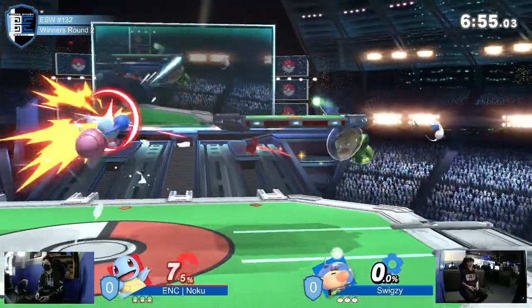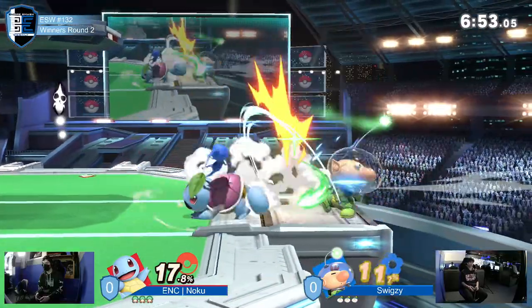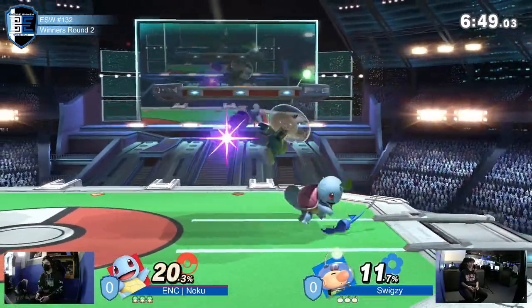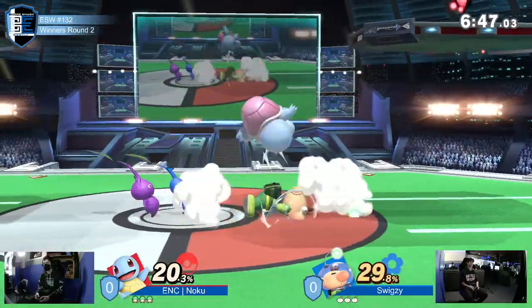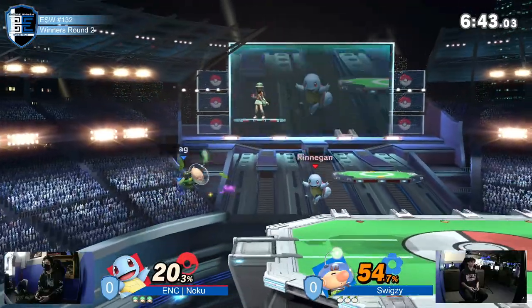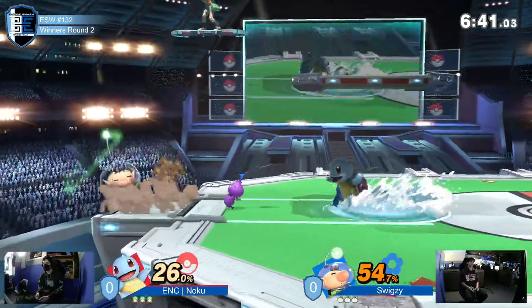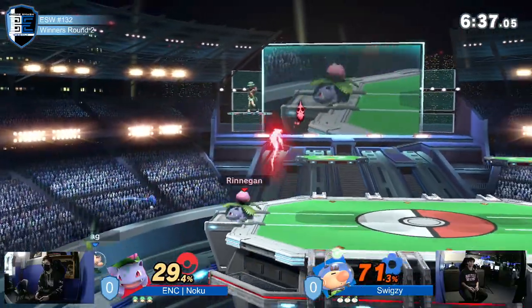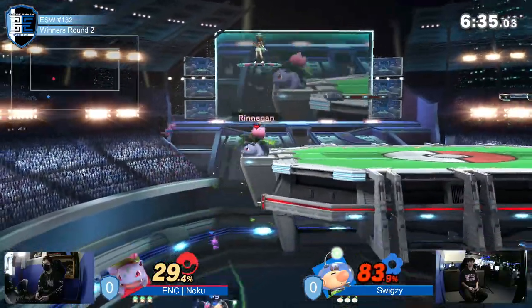Swigzy's starting off just throwing, getting free damage with the Pikmin. Those are the F-Tilts? The classic Squirtle F-Tilts into grab. Now the real game started. He said, Swigzy, you're going to play my game. Down tilt works. Down air? There we go.